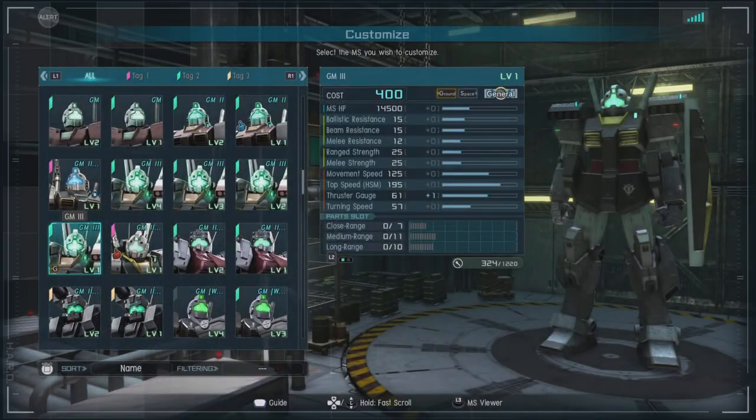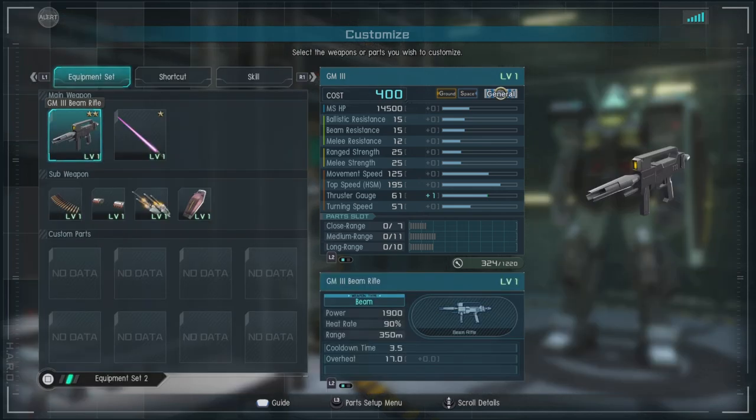In game, it is a 400 to 550 cost unit with ground and space capabilities as a general, with ballistic and beam resistance of 15 and melee resistance of 12, a range, strength, and melee strength of 25, a movement speed of 125, and a thrust gauge of 60. The plus ones from the enhancement for parts: close range of 7, medium of 11, and long range of 10. The suit is a mid-ranger.